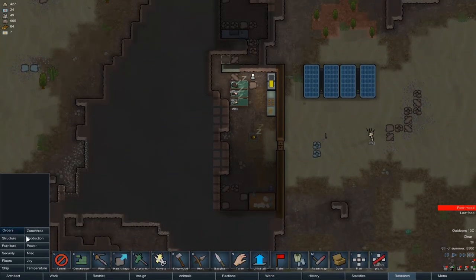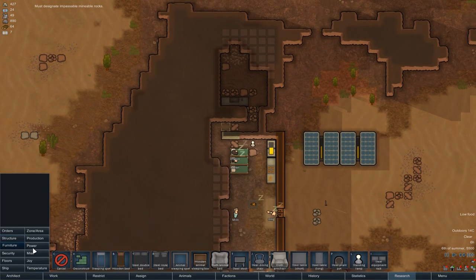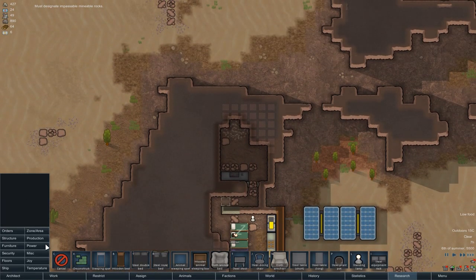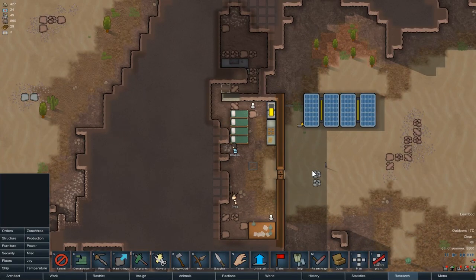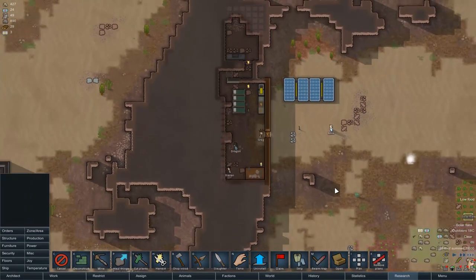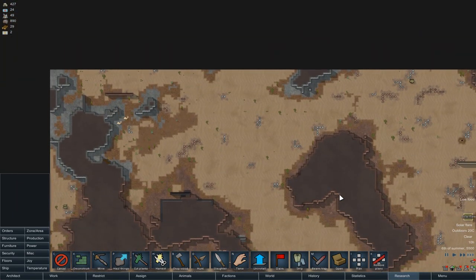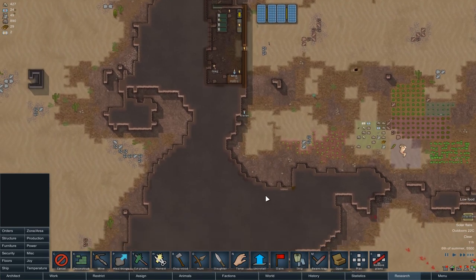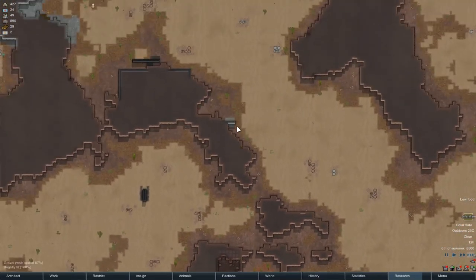Start thinking about bedrooms some point soon. Let's go at least that far back with this main room. Oh yes, Greg doesn't have a bed - sorry Greg. Let's open that out in preparation for the cooler. Normally a solar flare would be a pain, but it's not like I have any turrets to get knocked out. We've got a PDW - we are equipped and ready. The storyteller has been leaving us alone even though it's on challenge, so that's interesting.